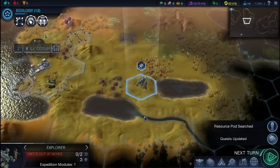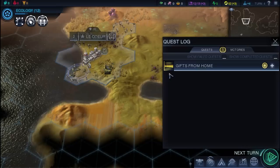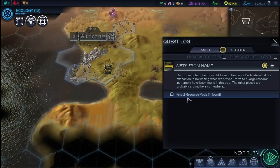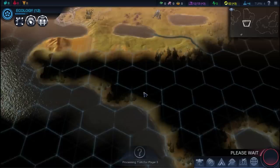It looks like we got a quest. Quests are things that come up to give you guidelines along the path you should take. Usually the picture gives you an idea of what type of reward you'll get. This quest is basically telling us that we should try to find resource pods, and if we find enough of them, we'll get a little bonus for completing it. We got 40 energy, which is essentially money, so we can buy stuff with it as we get going.